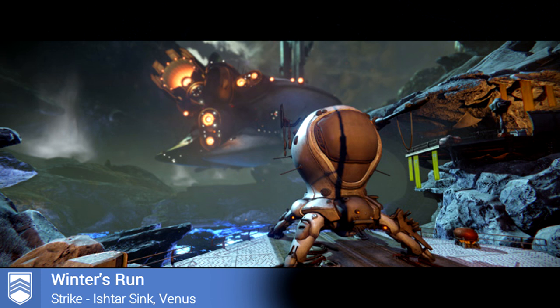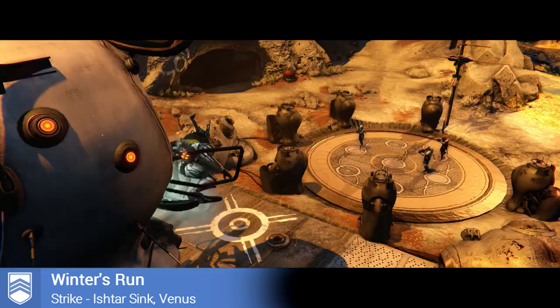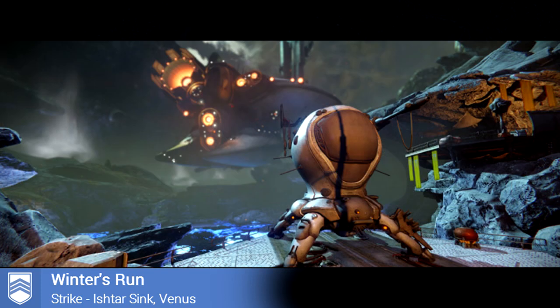Winter's Run is a strike on Venus. From the picture given, we see an oddly shaped pod — it should look familiar from past trailers. It releases a Fallen boss, most likely the main boss at the end of the strike. Most of the enemies will be Vex, as it takes place on Venus, and Fallen from the House of Winter.